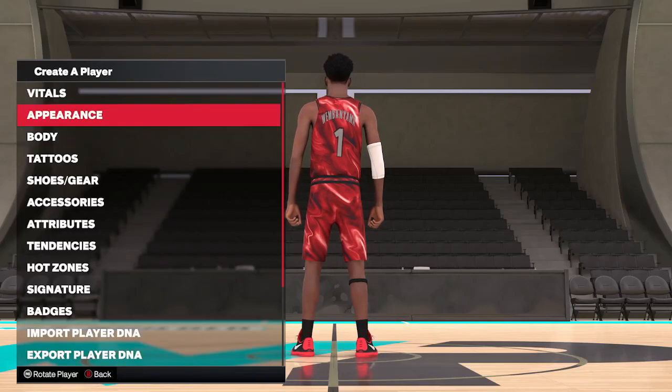It's your boy JD back with another NBA 2K24 face creation for you. Today I have none other than the alien himself, Mr. Victor Wembanyama. I know a lot of you are making a lot of Victor builds, so now we've got a fresh face creation to go along with it. Let's get right into it.